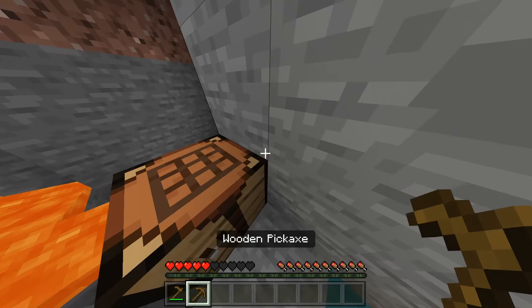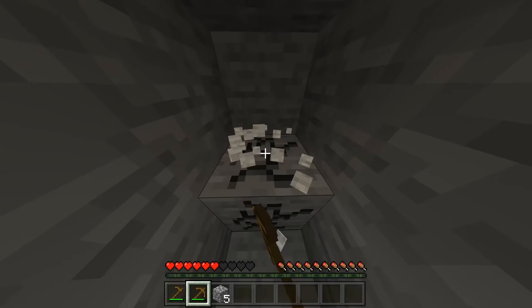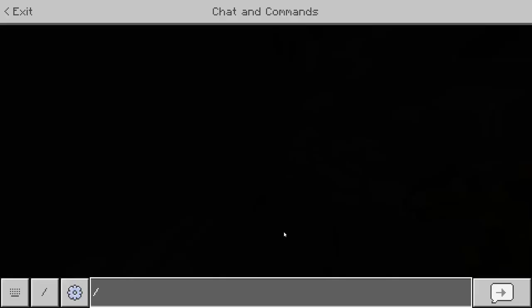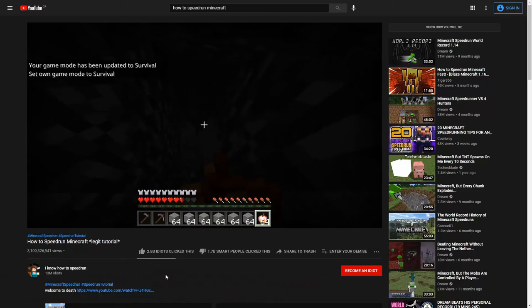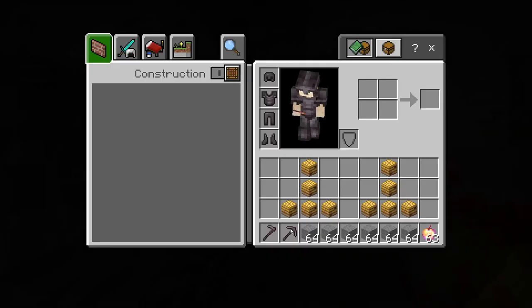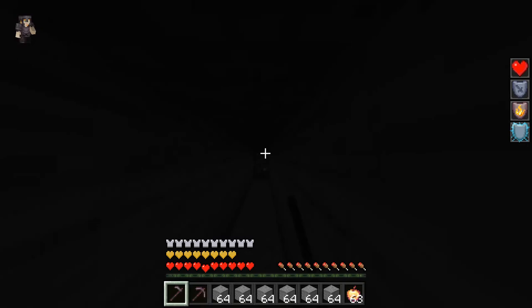I'm just gonna go mine for some ores real quick. You guys just go strip mine and do your thing, get some resources, and I'll see you guys back up. I did some mining and I got some — what? How did he get them? I cracked these god apples and looks like we're ready to go to the end.